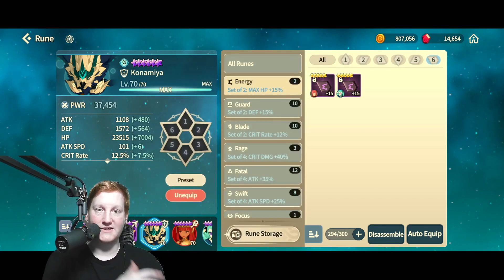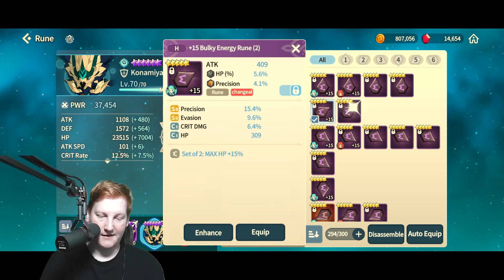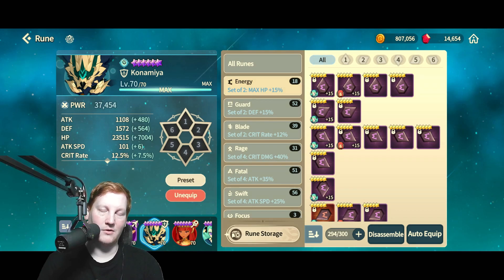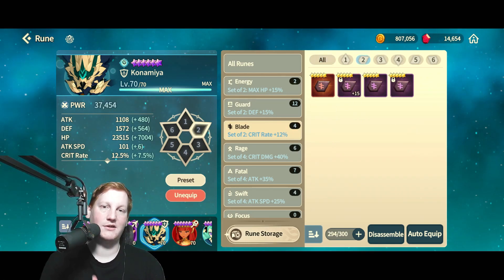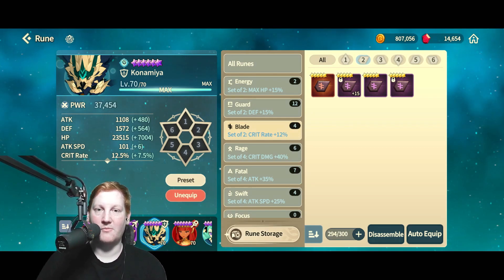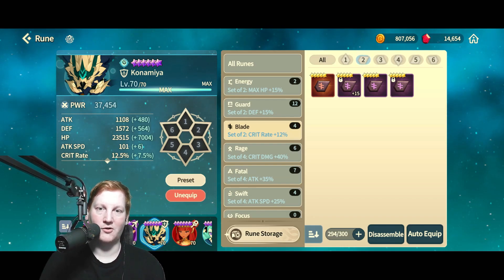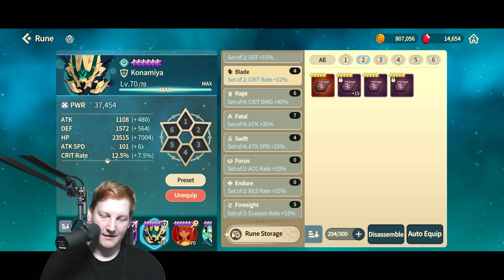On slot 6 HP runes, you really want HP as a substat too — HP on your HP runes. Same goes for all of them. On a blade rune, a best-in-slot would be something like a slot 2 crit rate percent primary stat, or crit damage percent as a substat, because you're matching rage and blade together. If you can do that ying and yang matching it's really powerful — max out 100% crit rate, and crit damage can go way higher than that.